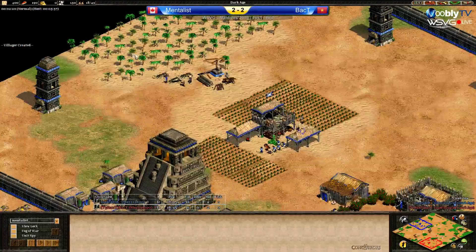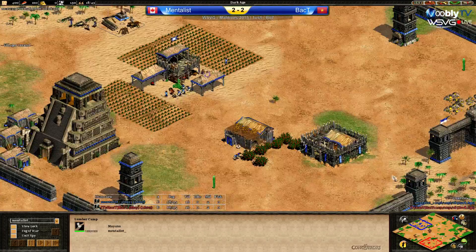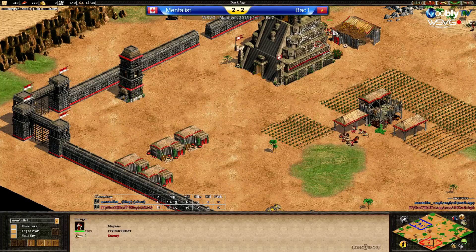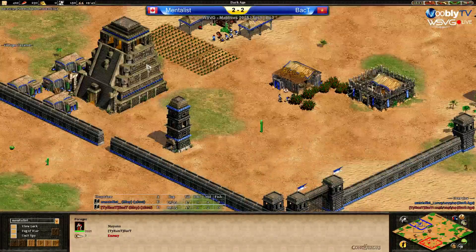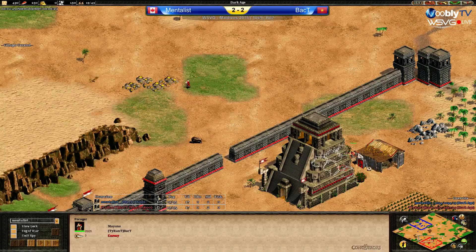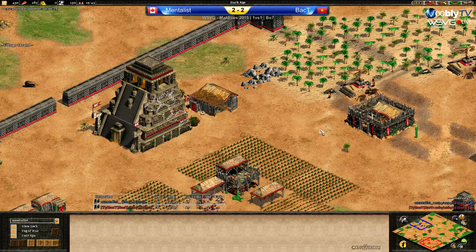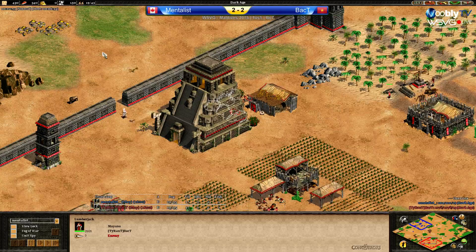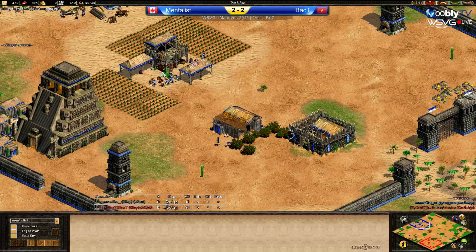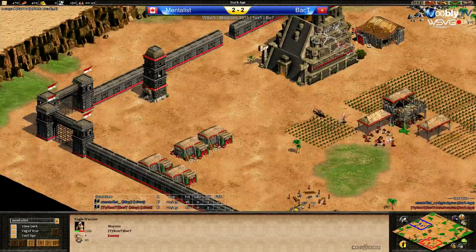Four vills on wood for Back T with two lumber camps, three vills on wood for Mentalist with one lumber camp — slight difference there. Three vills on the mill for Back T, four vills on the mill for Mentalist. So the only real difference is Mentalist has one less vill on wood and one more on berries. Luring the second boar now, probably doesn't matter that much. If you look at the efficiency, Mentalist is going to have both boars under the TC.